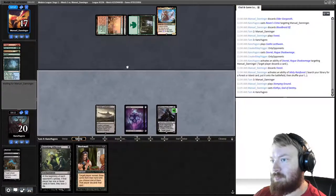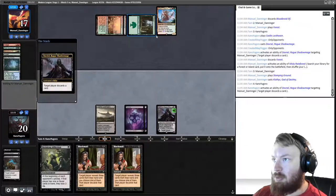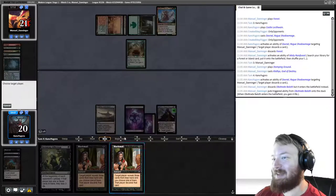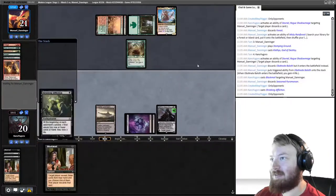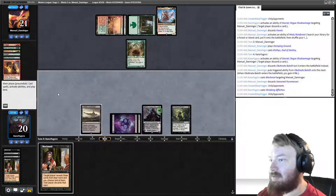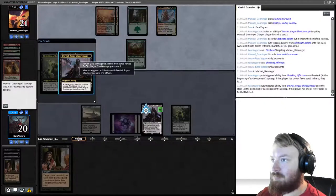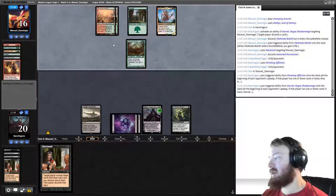Opponent plays Klothys. We draw another Blackmail and make them discard — a Baloth. It would be a Baloth, wouldn't it? I guess we should have Blackmailed just to be safe. Opponent takes five damage here and can attack Davriel, but they're going to gain back two.